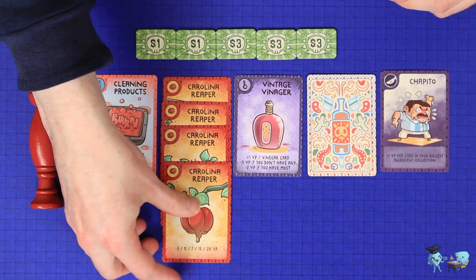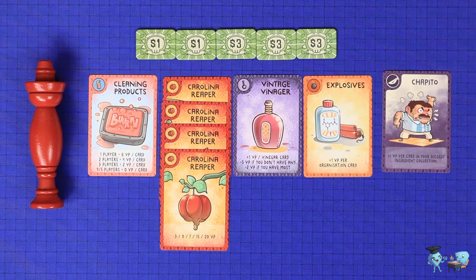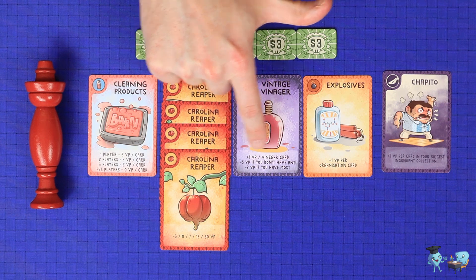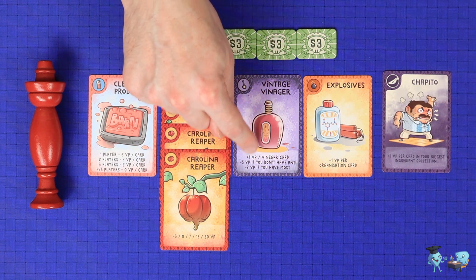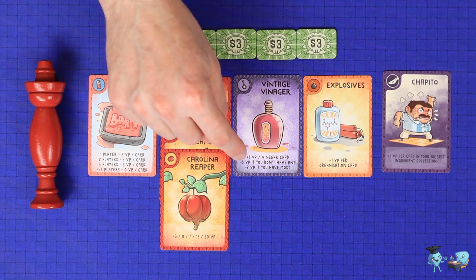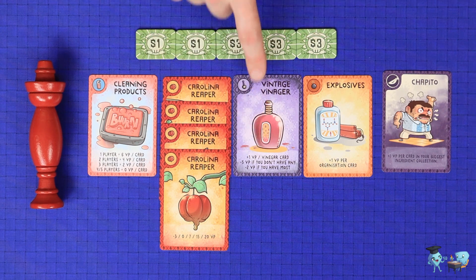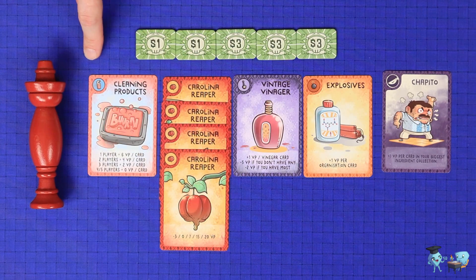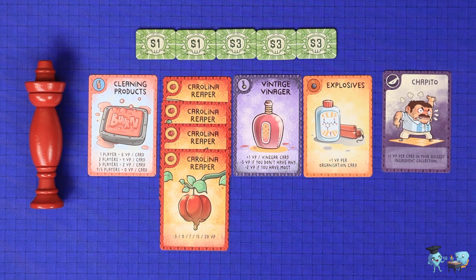Players reveal any face-down cards and add them to their collections, then do any comparisons required with opposing players. For example, vinegar is worth one point per card, but loses two points if you have the most, or loses five points if you have none. Anytime there is a tie for one of these categories, all tied players receive the score for the more extreme position — so all players tied for most vinegar would lose two points. Add up all points for your ingredients, then add any bonuses for end game organization cards, plus one point for every five remaining dollars.